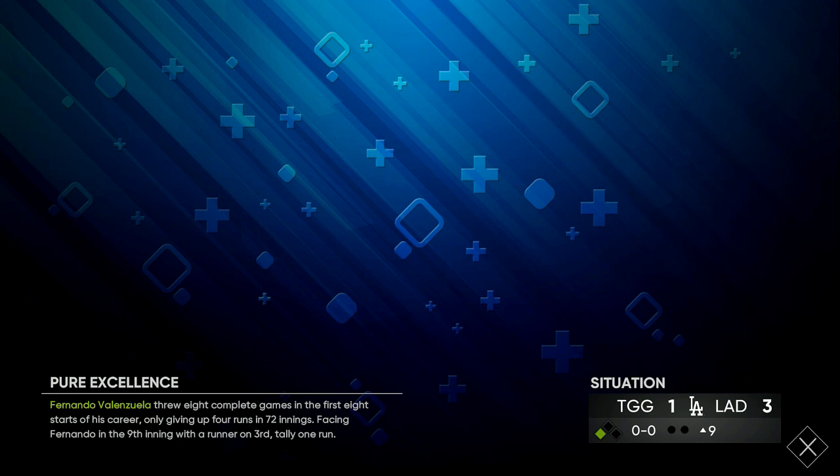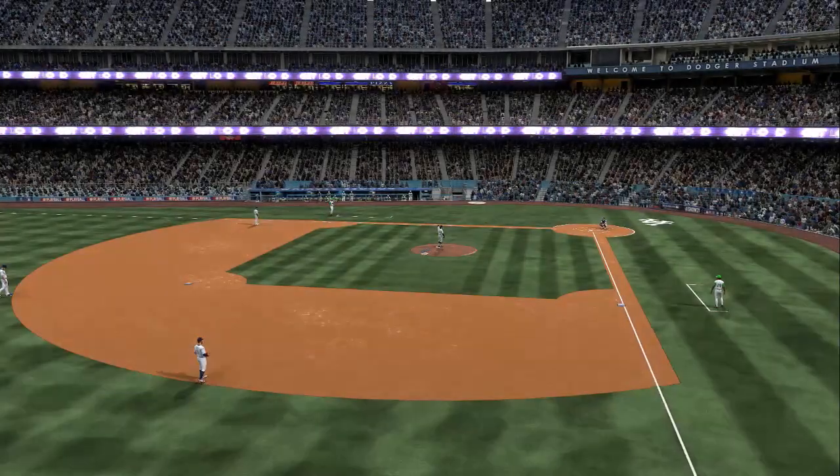All you gotta do is score three runs — two runs to tie it up, one run to complete the mission. A key tip: always let it get to the second strike. Don't swing at the first pitch, don't swing at the second pitch because it might be straight down the middle — swing at the third pitch on the first two or three batters. The first or second pitch is usually going to be something low or off-speed to set you up for a double play.